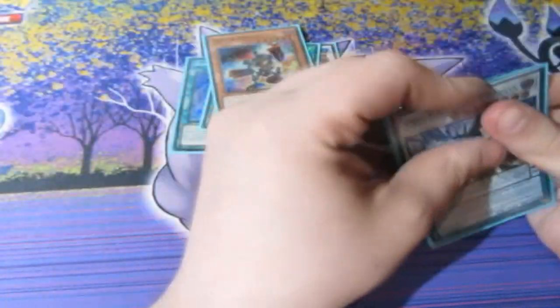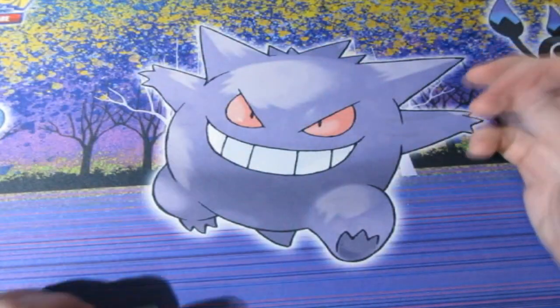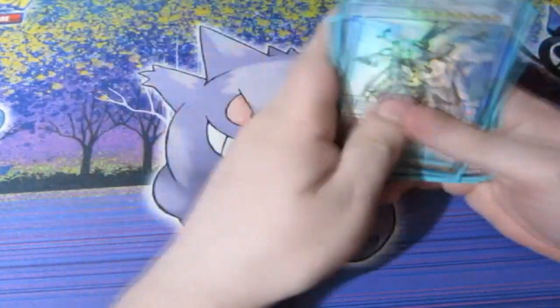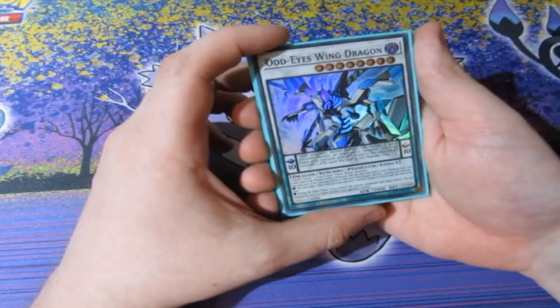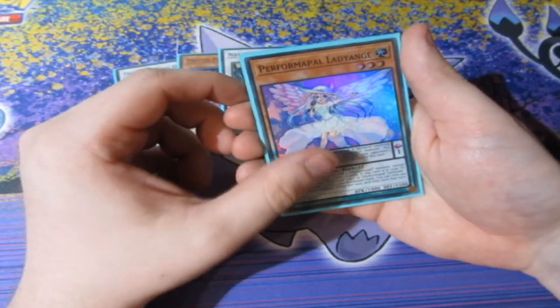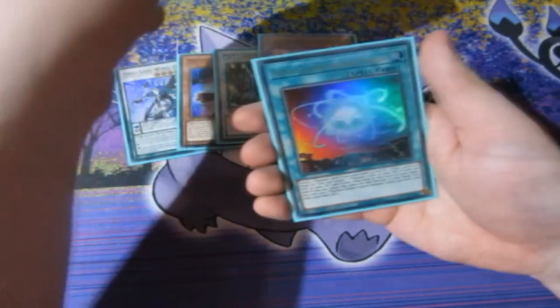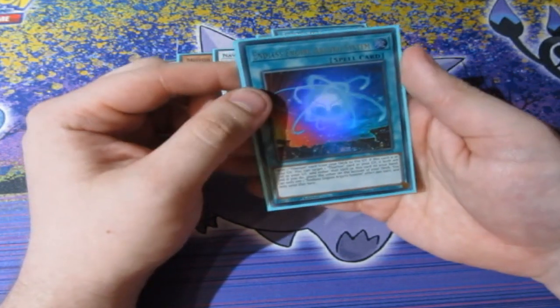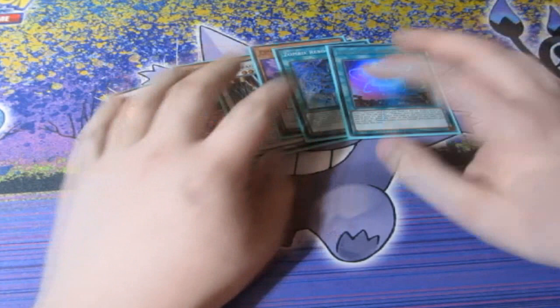Out of six packs we got one ultra rare, which is really good to be honest. Let's see what we pulled: for the super rares we got Odd-Eyes Winged Dragon, Motor Frenzy, Navy Dragon Mech, Performing Old Lady, Inch Zombie, Zombie Reborn, and the Endless Engine Acro System.